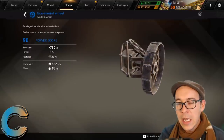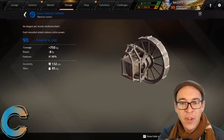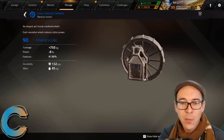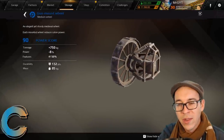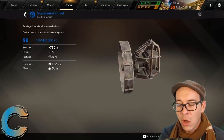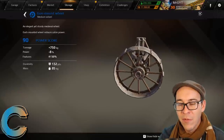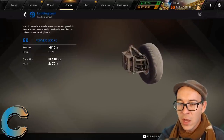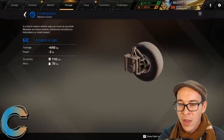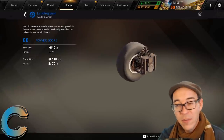The gun mount wheel at C-tier is a knight-themed wheel that takes away eight percent power, but it has a special pass-through feature — like a grill piece, some bullets and shells will pass through it. Last in C-tier is the landing gear: okay tonnage, not much power reduction, but most of the time there's a better wheel for the job, though sometimes you might need it depending on build size.